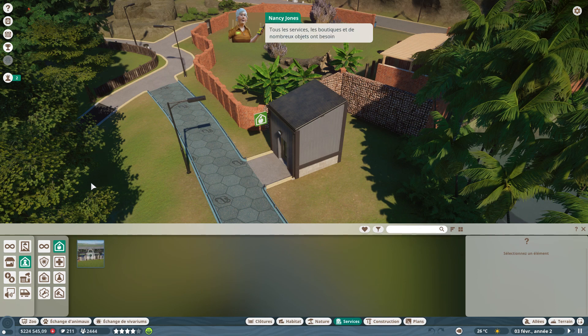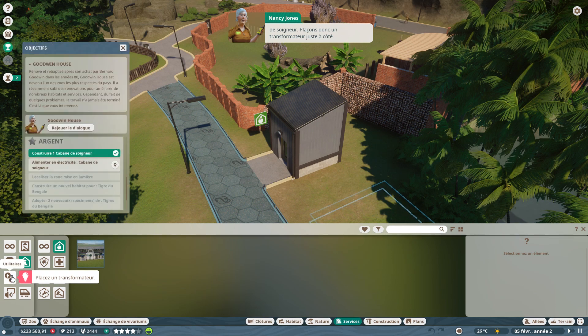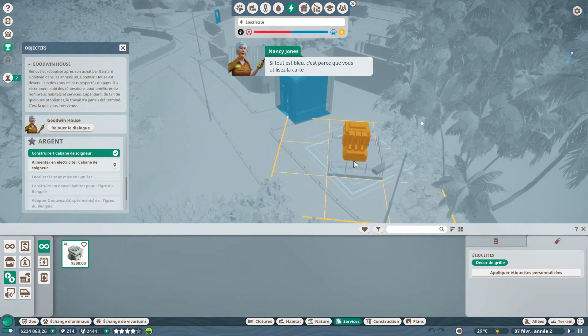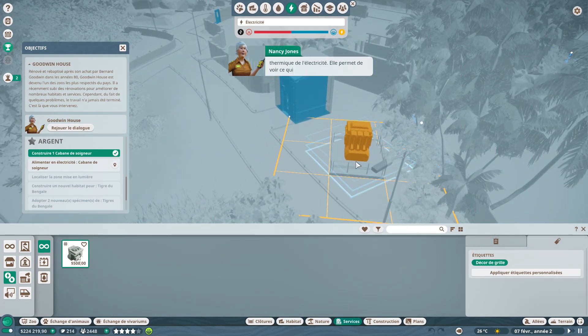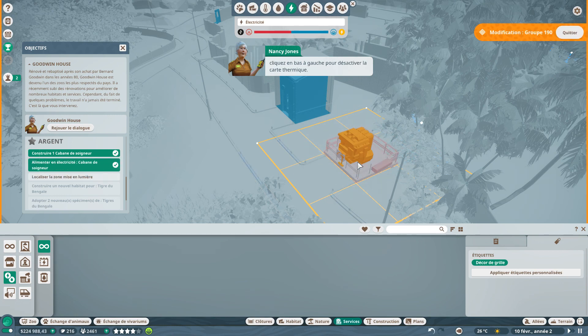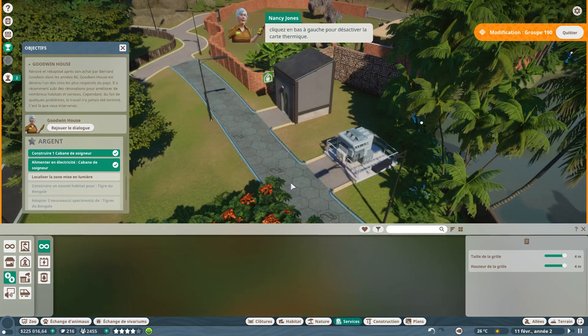Tous les services, les boutiques et de nombreux objets ont besoin d'électricité, y compris la cabane de soigneurs. On place donc un transformateur juste à côté. Si tout est bleu, c'est parce qu'on utilise la carte thermique électrique — elle permet de voir ce qui est alimenté dans votre zoo. Après avoir placé le transformateur, on clique en bas à gauche pour désactiver la carte thermique.